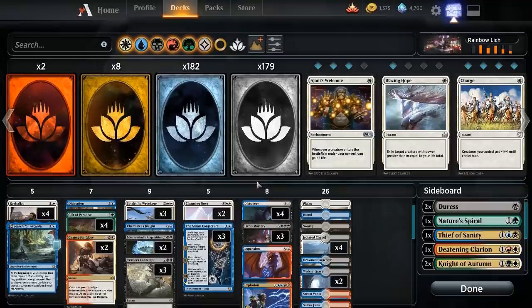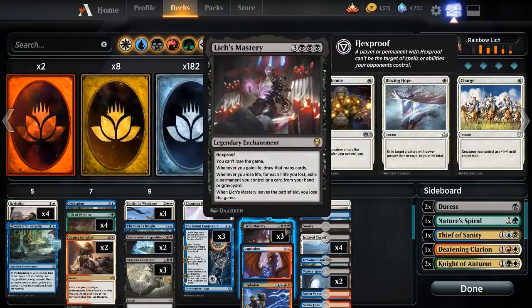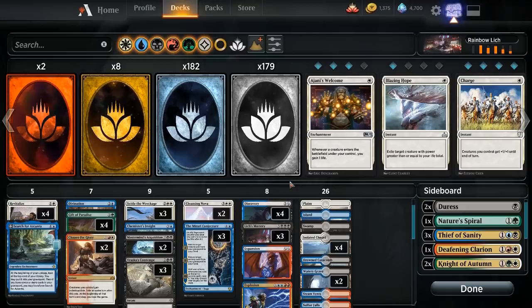Actually winning the game with this deck is quite difficult, but you've got a good control shell with things like Cleansing Nova and Settle the Wreckage, so you are reasonably good at keeping people off of you. This deck is interesting — it has very polarized matchups. Against something like the Green-Black Midrange deck that's really popular right now, it's very easy to win. They can't kill you fast enough, and they can't interact with your combo. But against really fast aggro decks or control decks with a lot of counterspells, it can seem impossible to win. You need to stick Lich's Mastery, or your deck basically does nothing at all.